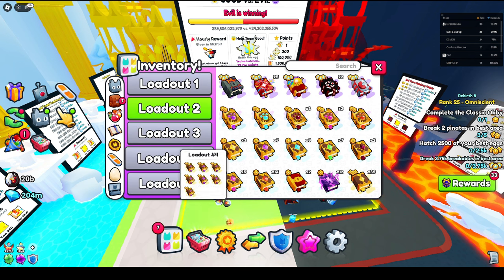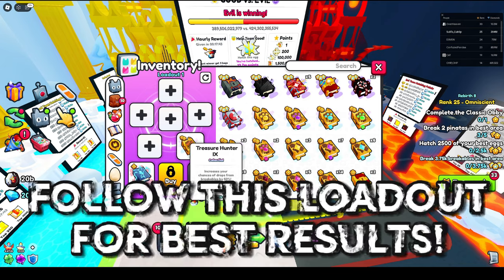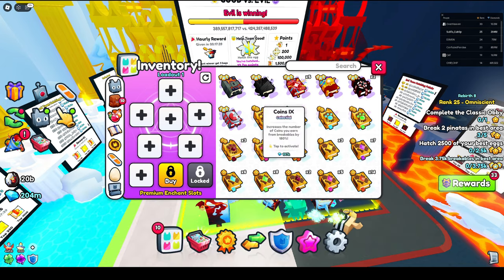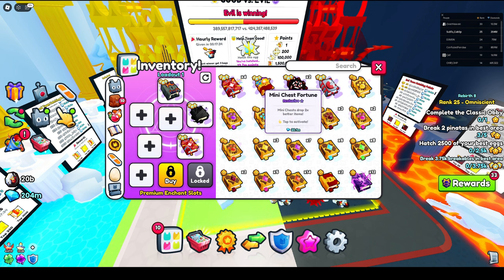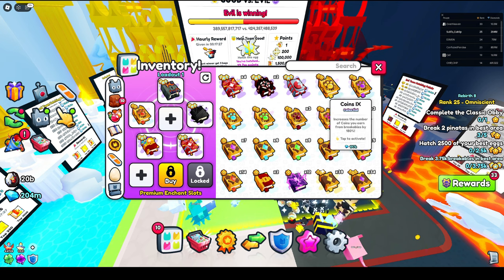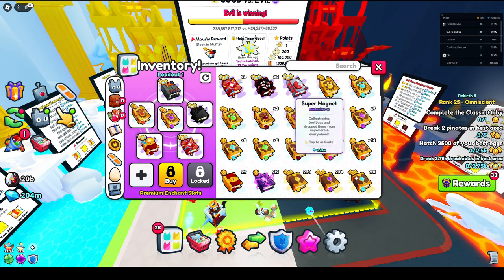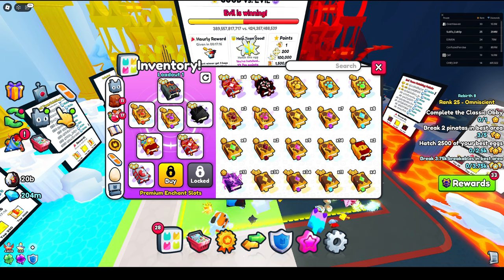For the enchant loadout, I recommend getting a boss chest, corruption fireworks, a mini chest, a treasure hunter book, a critical book, and then a super magnet. This is the non-free-to-play setup — if you have pretty much every enchant, you want to use this.